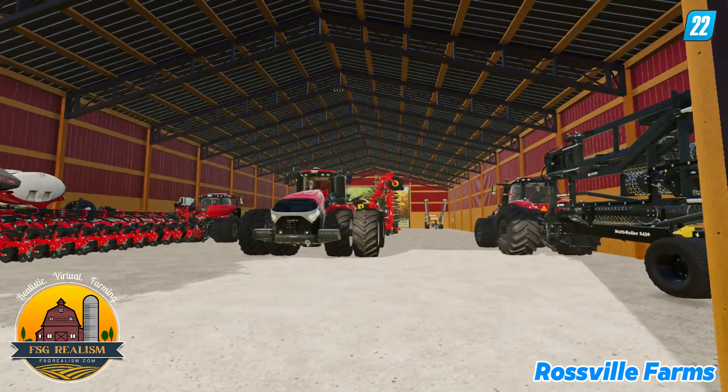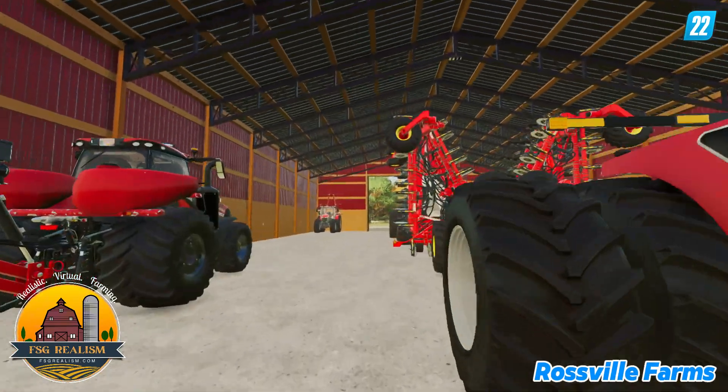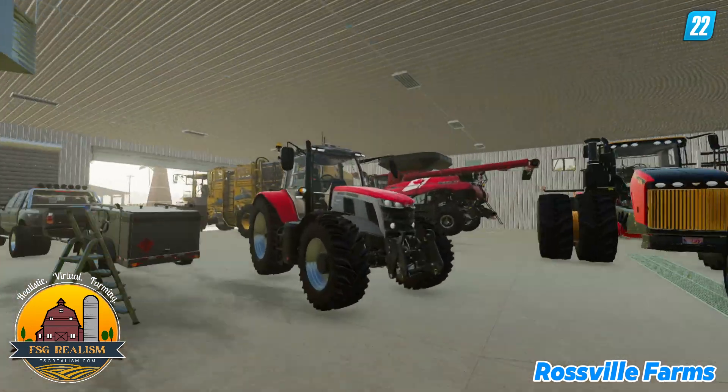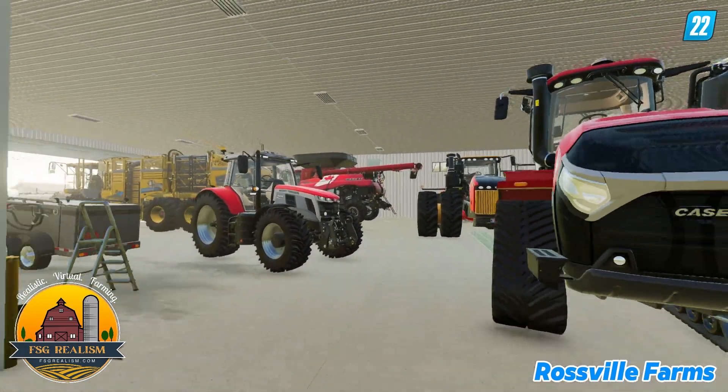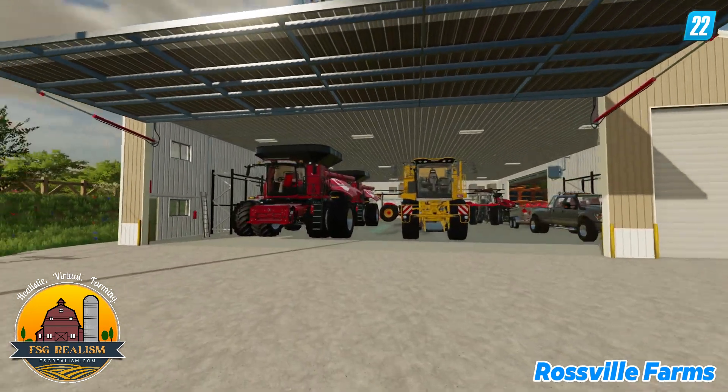Got the Devar shed over here with a bunch of decent equipment inside. It's pretty nice to see. Kind of rushed through — don't want to take too long on this farm tour. We've got some more equipment over here that's all put away nicely.